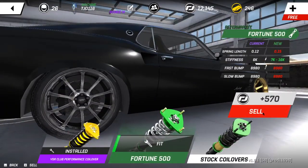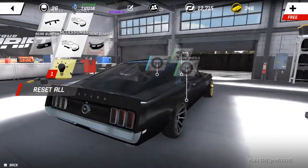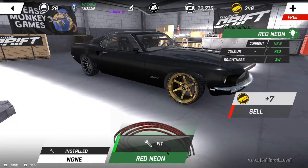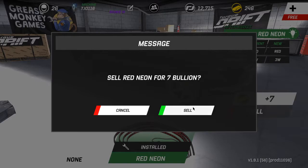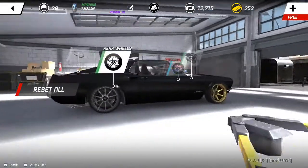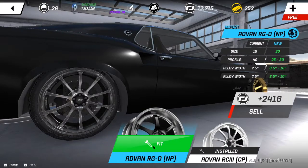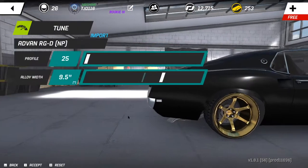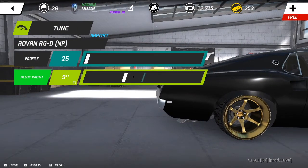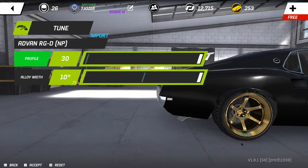Let's sell these Fortune 500 coilovers. And let's go ahead and sell these neons — neons are just kind of pointless, they don't really look good, they just kind of look like crap, so we're just going to sell those. Get the rear alloys switched over. I wish they were black, they would look so much better black. Jack up the width — there we go.